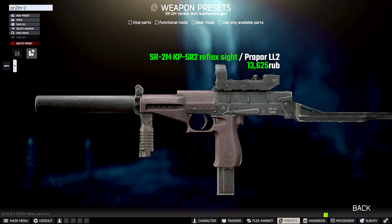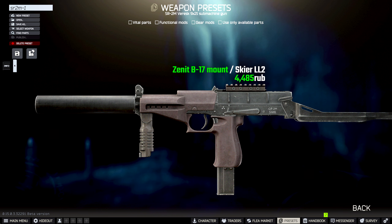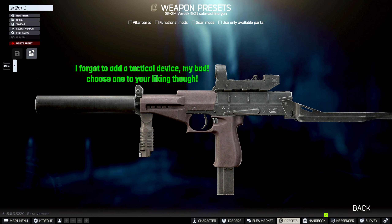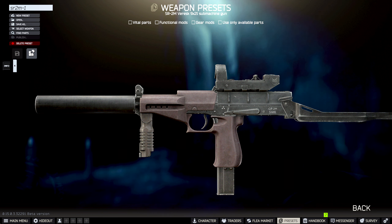And to finish it off, we're going to add the KPSR2 reflex sight for 13,625 rubles from Prepper Level 2. This is completely optional — if you want, you can go the other route and add the Zeni P17 mount for 4,485 rubles and then add whatever optional sight you want. It's completely personal preference and the price will vary depending on what you put on it. But I think the KPSR2 reflex sight is perfect for this, and I don't really see a reason to pay extra for a different sight. This build costs roughly around 78,000 rubles, which I think is a very good price.